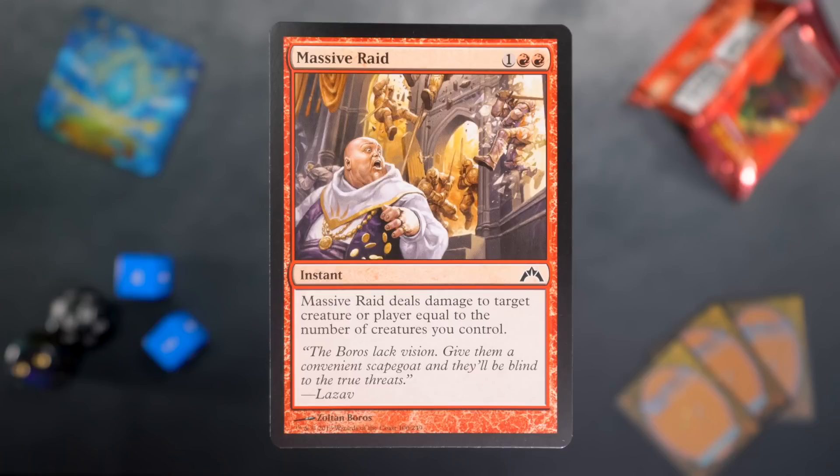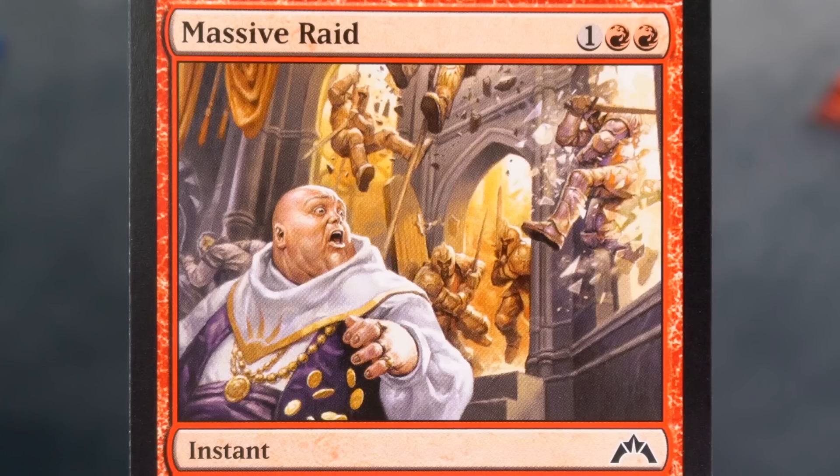Massive Raid is our next card. It's one red red for an instant and it deals damage to target creature or player equal to the number of creatures you control. It's a massive raid — they're all bursting through the windows and stuff.